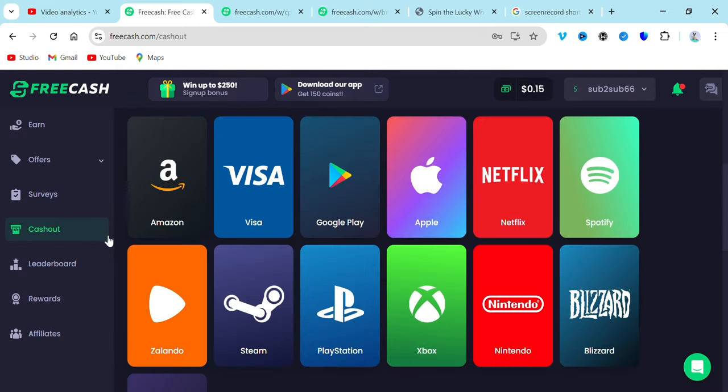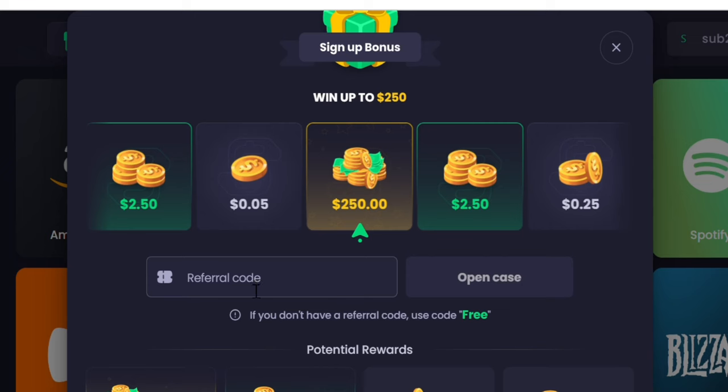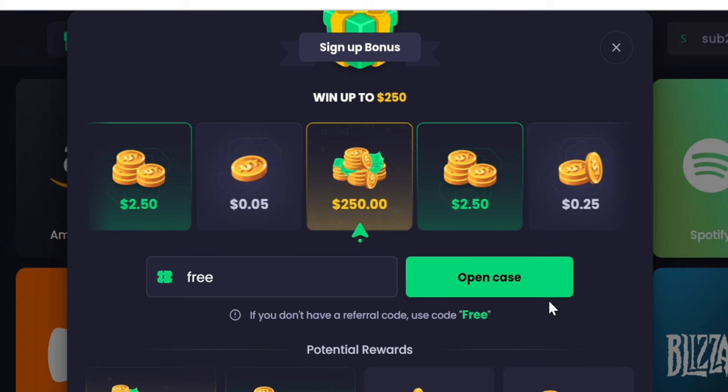I have a sign-up bonus to claim right now, so I clicked on it. I have all this to claim for just signing up on the platform. You're asked to enter a referral code — I don't have one for myself, but I'm going to be dropping my referral code in the description for you guys to use. Once you use the referral code, you're going to be getting your own sign-up bonus.